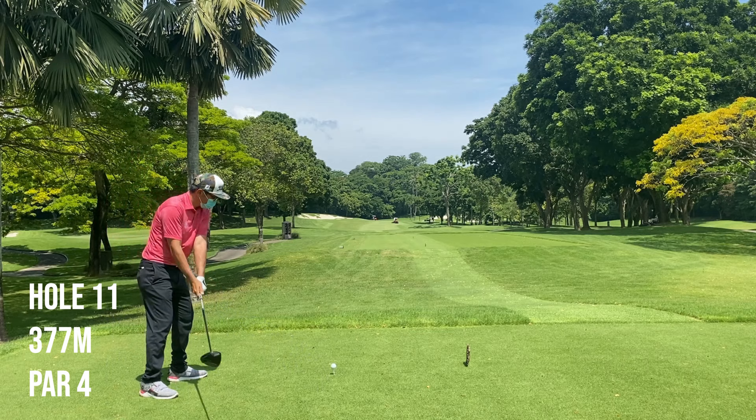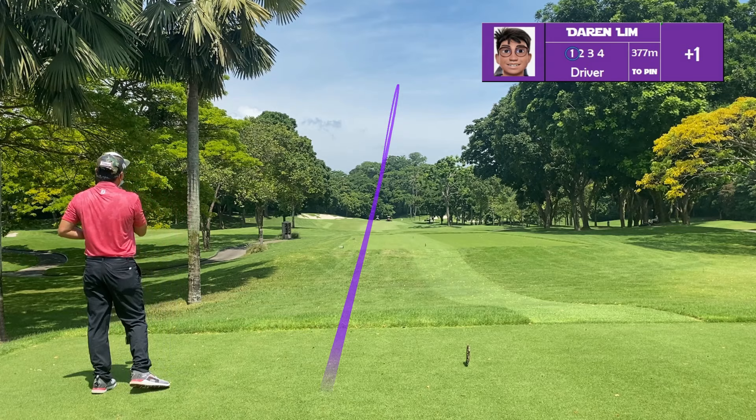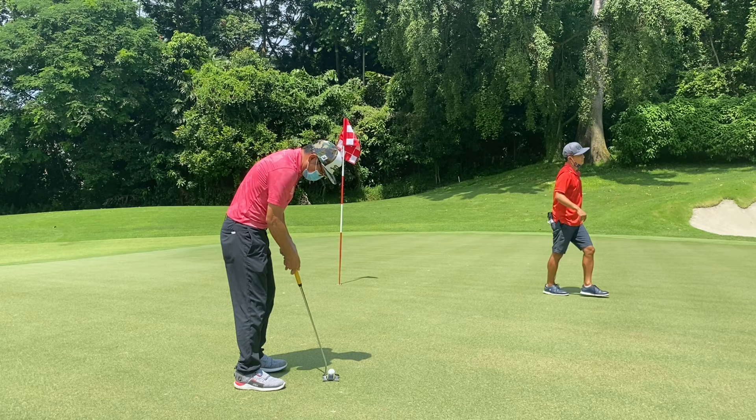Hole 11 is a par 4 at 377 meters. There are two tractors in the middle, so I'm aiming for the one on the left side. The only room for error on this hole is on the left side of the fairway — you never want to be on the right side. The pin is in the front, about six meters from the bunker, but with 111 meters left it's a good distance for the approach wedge, so I'm definitely attacking this pin.